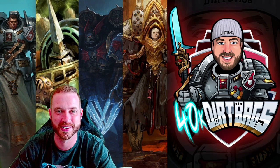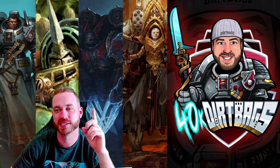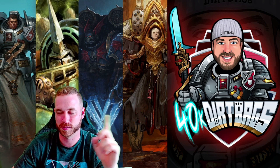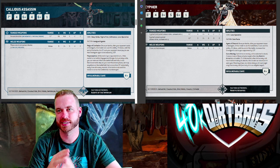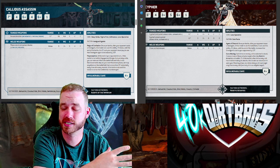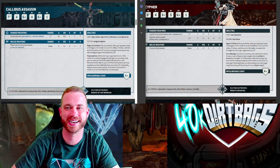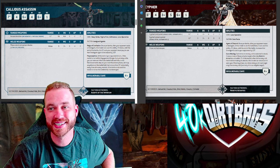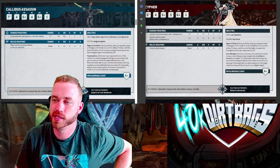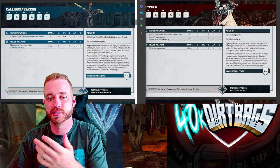Let's get into the video. We're comparing the Callidus Assassin and Cypher, seeing which one is better for the points. I put them two side by side so you can see the difference. If you're a Chaos player you'll obviously use Cypher, if you're Imperial you'll use Callidus — but if you see either on the other side of the table, you should know what they do so you can counter them.